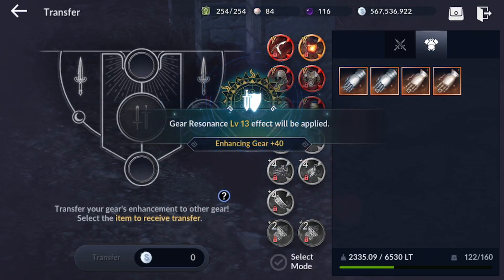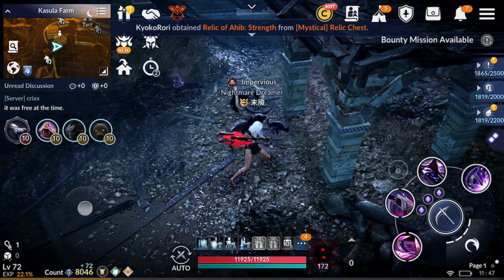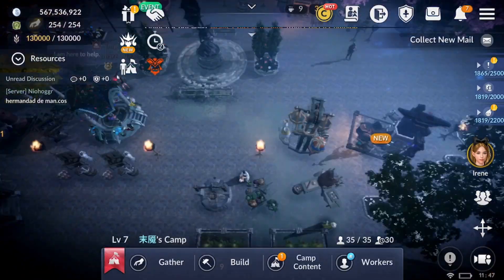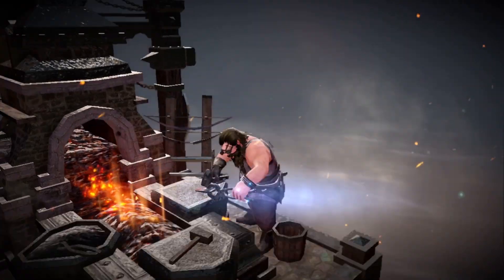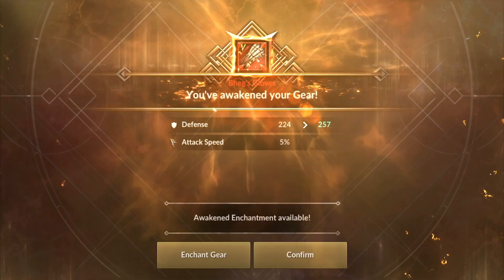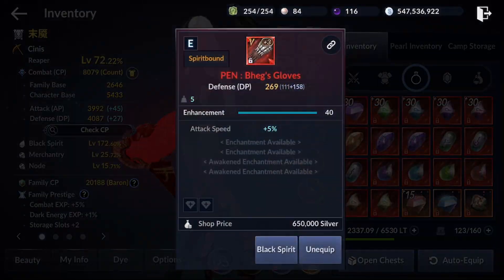As you can see right here, the awakening enhancement enchantments don't transfer. So we gotta go to our camp and to the blacksmith to get my gear re-enhanced again. Gear awakening on the glove right here — 20 million silver, that's not bad at all. Now we have got our glove awakened again.